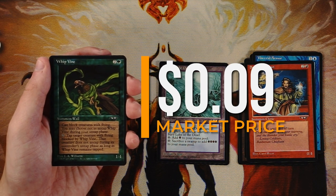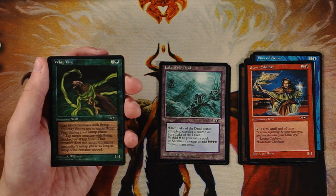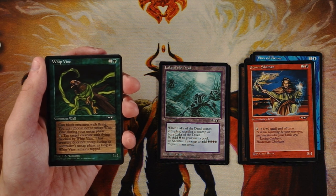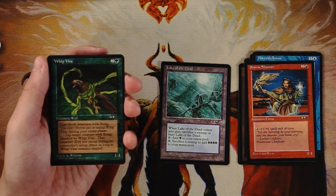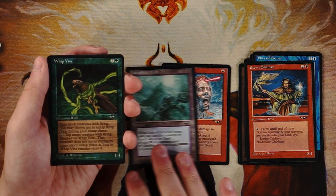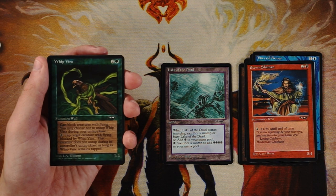Whip Vine is a 1/4 Wall for two and a green that can block creatures with flying. You may choose not to untap it during your untap step, and you can tap it to tap a target flying creature blocked by Whip Vine — that creature doesn't untap during its controller's untap phase. It's essentially a pseudo-removal for flyers, which I kind of like. It's a stall card that doesn't help you win, but locking down a flyer is genuinely useful. I still lean toward Death Spark, but this is perfectly playable.